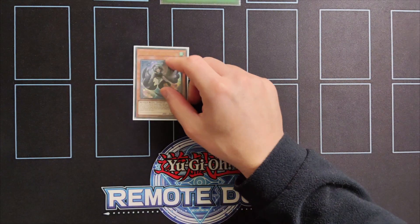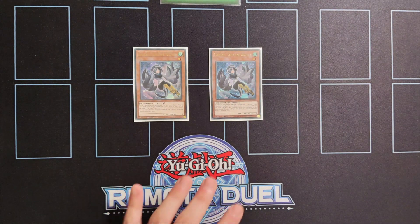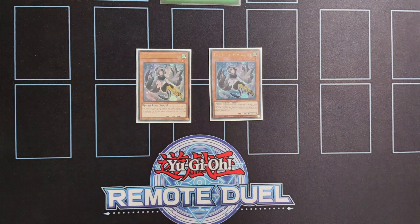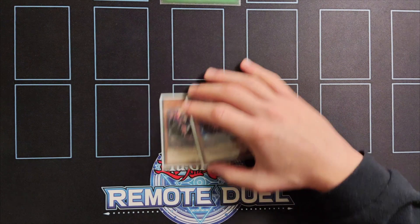The other new card for the archetype is two copies of Celestine Wagtail. When discarded or special summoned you can search for any Lyrilask spell or trap, meaning you can search for Bird Call that you will see later. This card also has a second effect — while it's in the graveyard you can attach it as material to any Lyrilask Xyz monster.